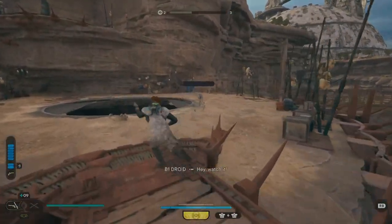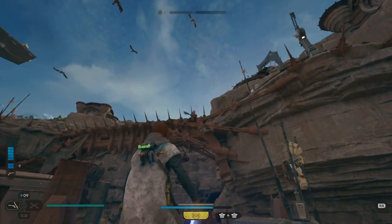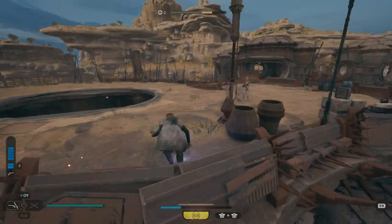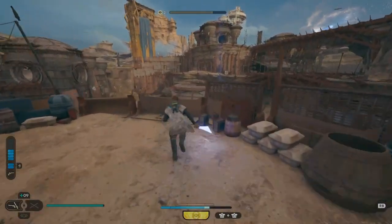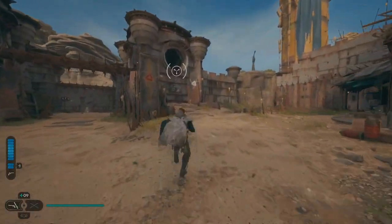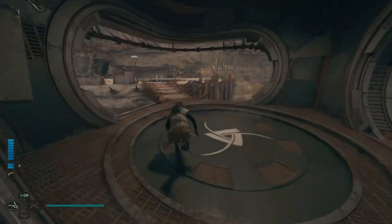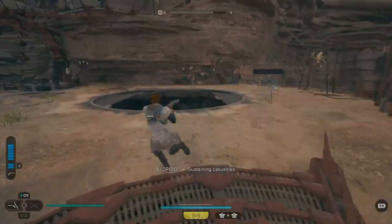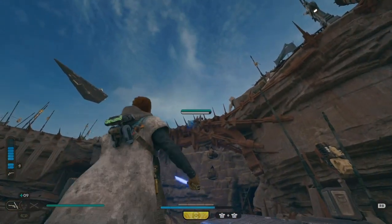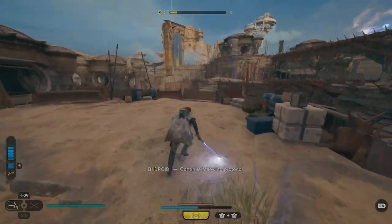When you come up on these robots, all you really need to take out is these first three that you see me taking out. As you can see, you get way more EXP from this farm. Throw a couple air dashes in on your way to make yourself a little bit quicker. Now they're in the perfect position right here. Also, watch out for this big pit in the middle — don't walk over it.